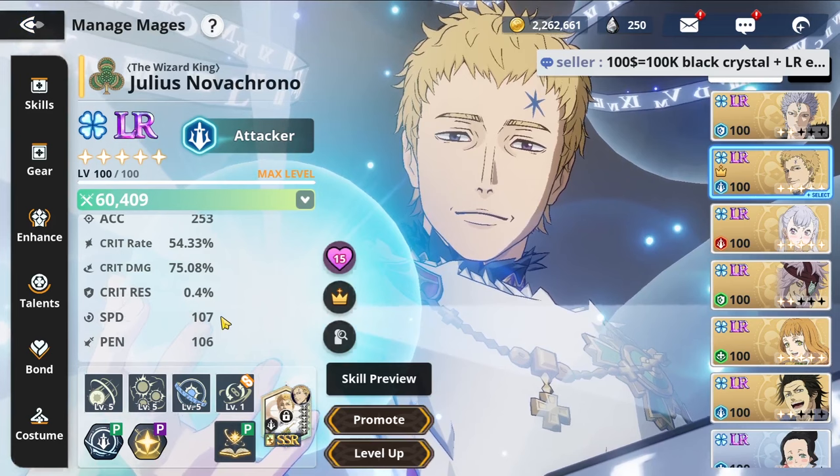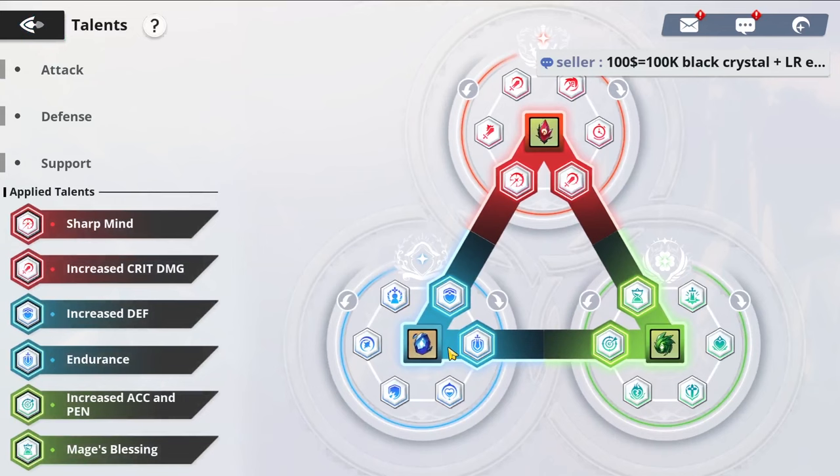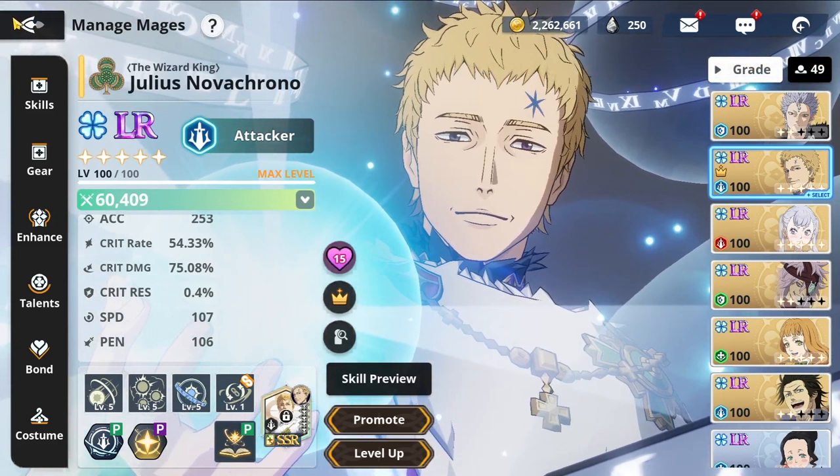We've optimized him as best we can, including his talents set to crit damage and damage dealt. We have a defense stone and an HP stone, but I want to give him a speed stone since he gets more damage from higher speed in general.